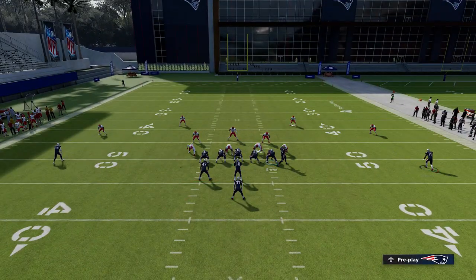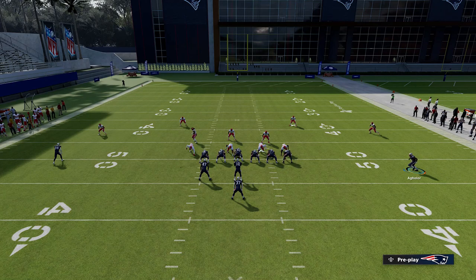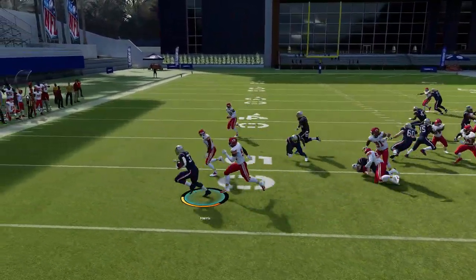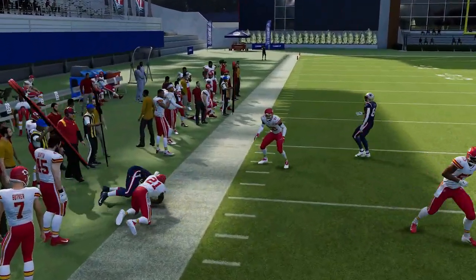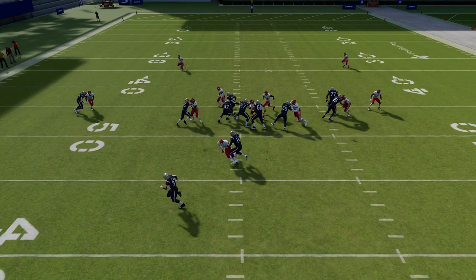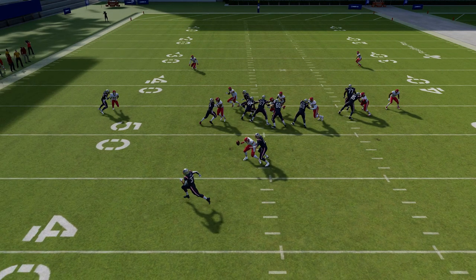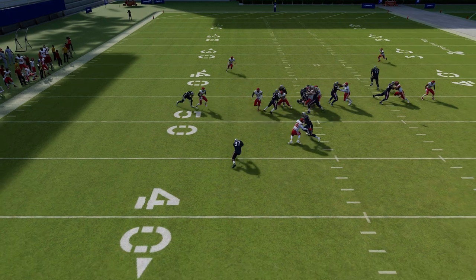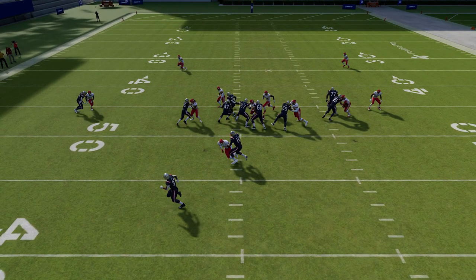If you have zone coverage, this is a very good option because the cornerback doesn't follow, giving you an additional blocker and a blocking advantage on the left side. Once the play starts, just hit the left bumper to flip it out. A lot of the success on this play is based off the pitch — you want to hold the ball as long as possible with the quarterback so that the oncoming defender tackles the QB and not the running back, letting the pitch get out clean.